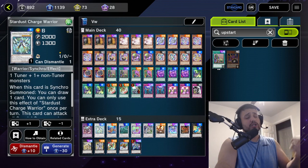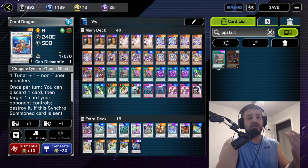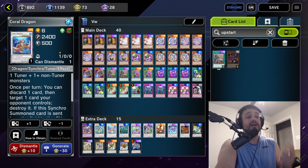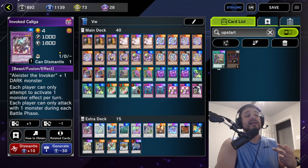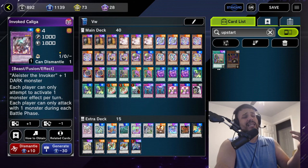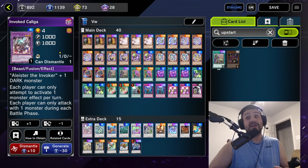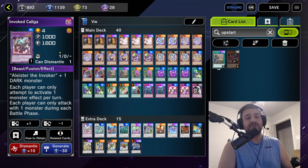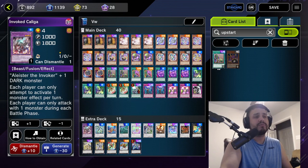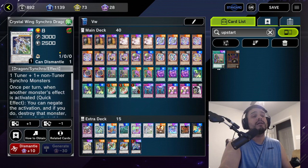Charge Warrior is a draw-one, very good, plus it's a tuner that helps make Zolkin. Muddy Mud Dragon helps make Kaliga. Kaliga is basically the replacement for VFD — I'd be running VFD if it were still legal, but since it's not, Kaliga is one of the best replacements in all of Yu-Gi-Oh. It makes it so your opponent can only attack and activate one effect per turn.